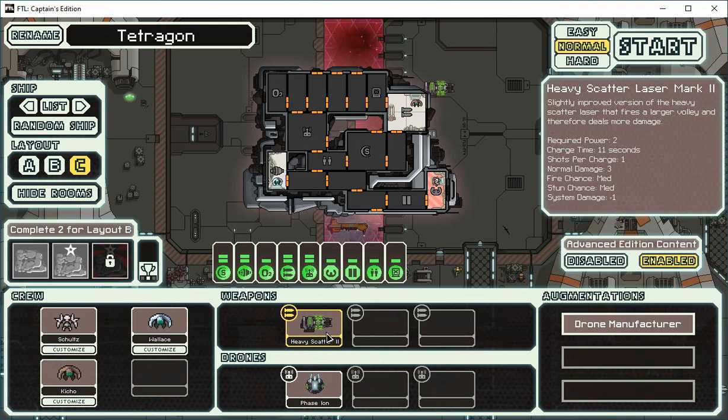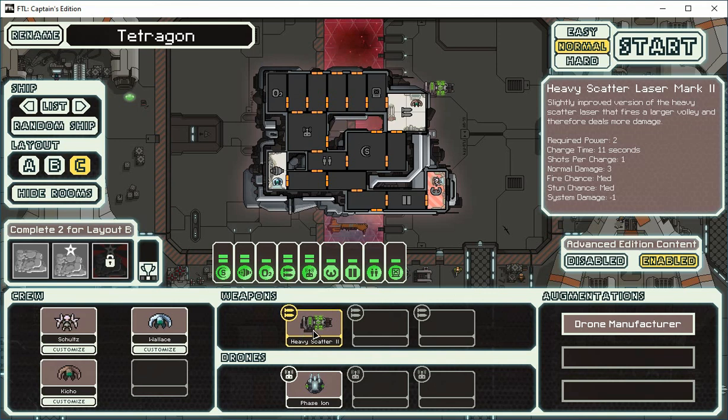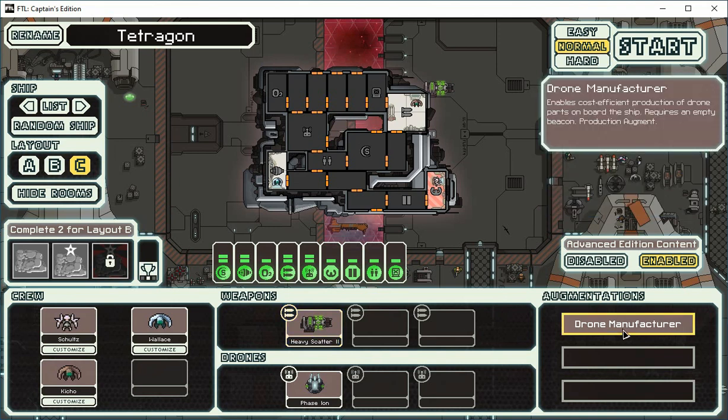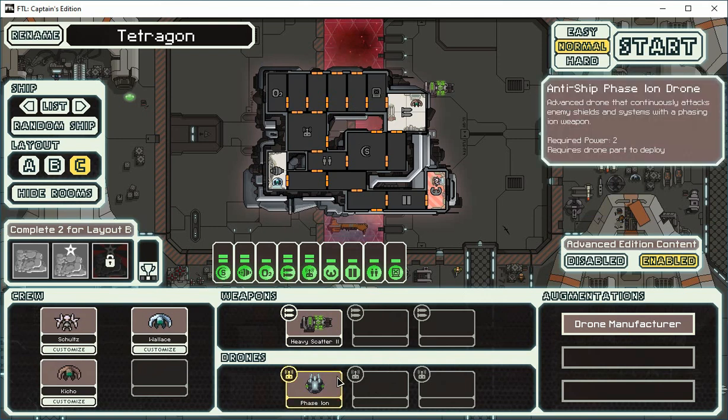The scatter laser does two system damage and three normal damage. I don't particularly like that the fire stun chance is listed as medium — that's stupid, I don't know why they did that for the display — but in the actual data I've set it to sixty percent, so there's a strong chance of fire. We also have a drone manufacturer to create more drones, and importantly a hacking system, though that'll eat up our drones fairly quickly.